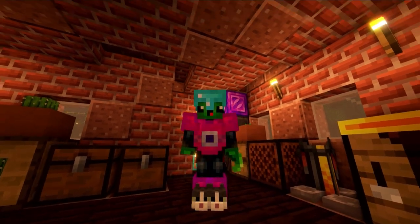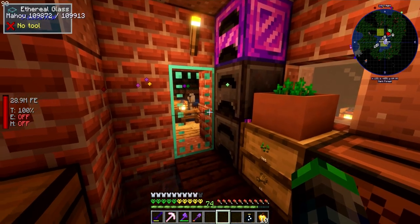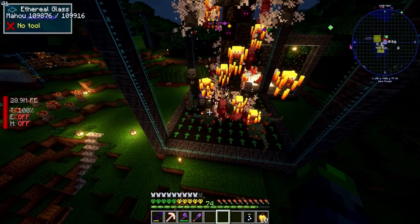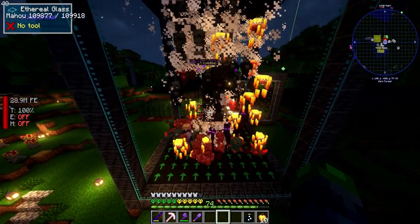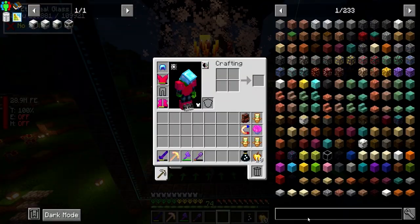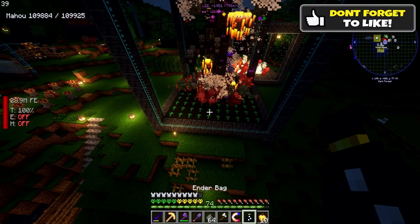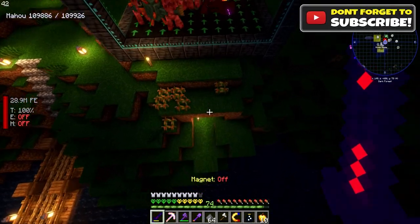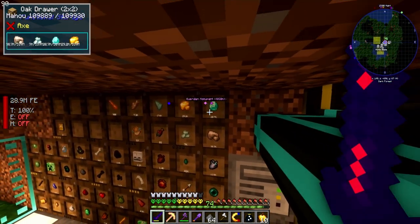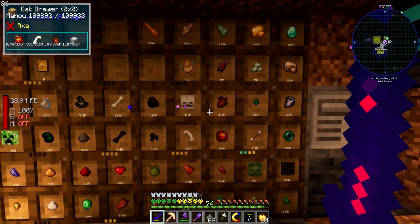Hello dudes and dudettes, welcome back to All the Mods 8! We've done some crazy things - I made this unobtainium furnace, and I also adjusted the mob spawner. We've got guardians, cave creepers, and vindicators in there. The cave creepers give us diamonds - we're now up to 30,000 diamonds - and vindicators give us emeralds, now up to 394,000 emeralds.